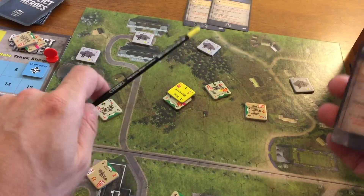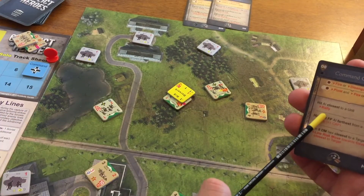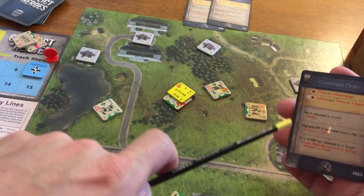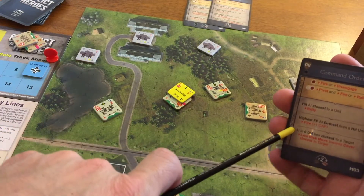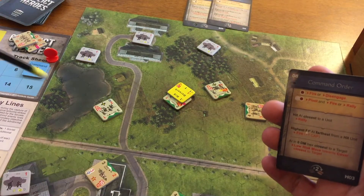We're still one, two, three. He's night rules — he doesn't see this guy. So that's not gonna happen. Under normal rules, that would happen. AI in a zero DM hex closest to a target — low risk move towards cover closest to the target.